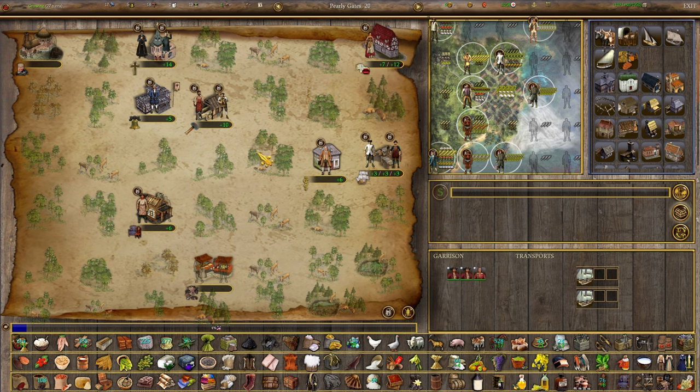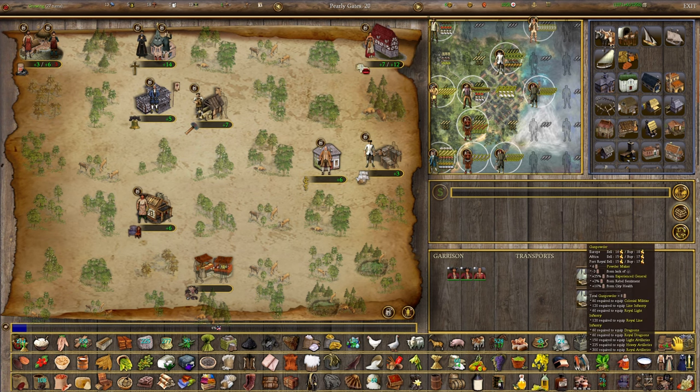Gunpowder is more important than ropes, so let's have the train-oil cooker do his thing as a charcoaler. Sometimes the AI on the colonists gets a little bugged out and they stop doing their exact job - that can be irritating. The powder maker makes some gunpowder, but we won't be able to make all six per turn. That's okay though - gunpowder sells for 16 in Europe, which is quite good considering it's just made from lumber into charcoal into gunpowder.